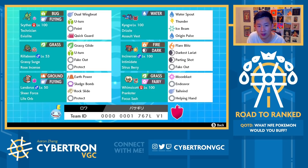Quick Guard is also just valuable because, of course, there's a lot of Fake Out in the format, and more importantly it protects Kyogre from Grassy Glide from Rillaboom if Grassy Terrain is up, which is really critical.